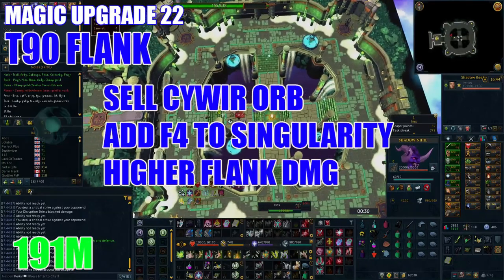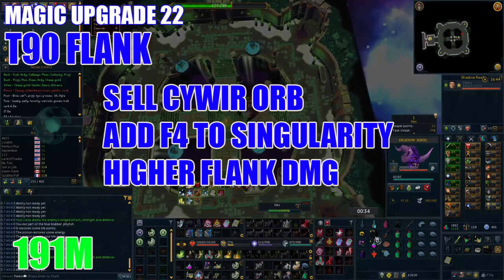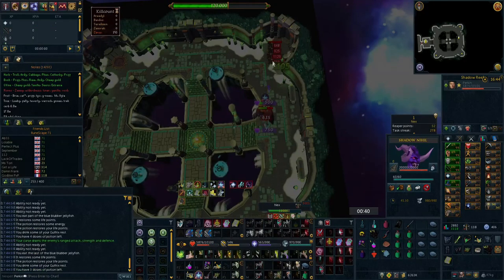Now it's time to ditch the Cyweir Orb flanking switch and upgrade to a tier 90 version. Swap your Flanking 4 over to a Seismic Singularity for higher flank damage, costing on average 191 million GP.